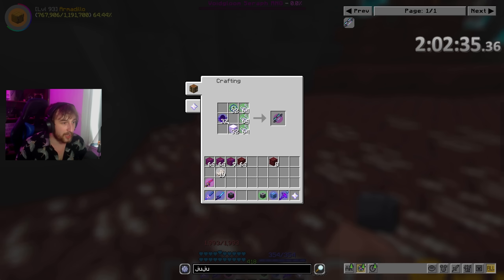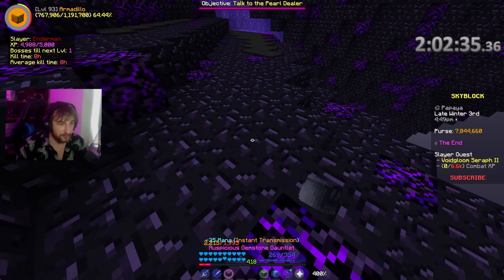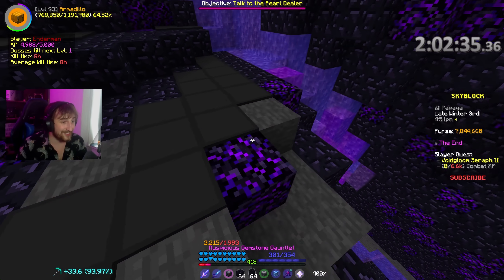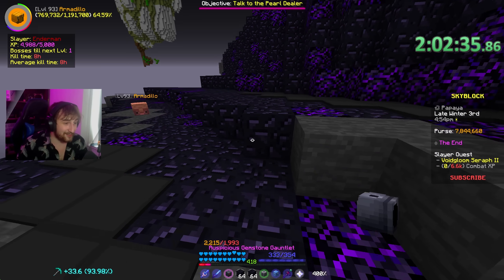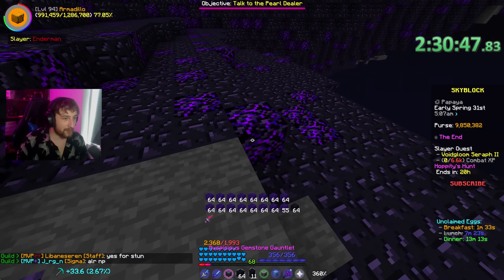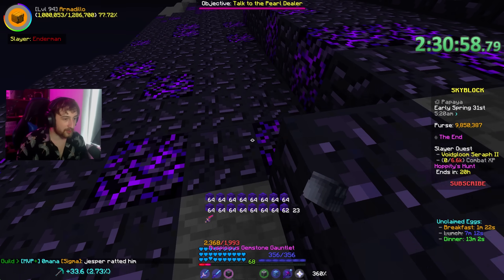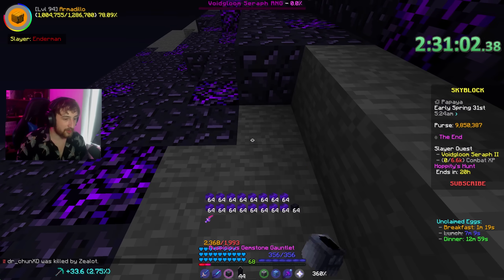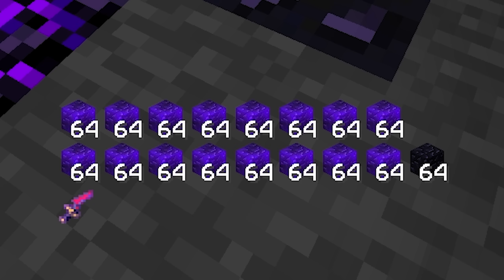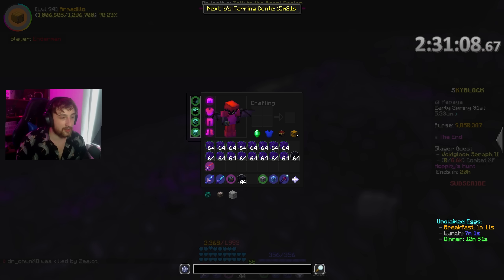What else do we need for the Juju? Oh yeah, 16 stacks of Enchanted Obsidian. I'll just mine it here. Doing the exact same thing but with Obsidian this time. So exciting. Just finishing up on the Obsidian - I put on the Inventory Plus mod, completely forgot this existed. It's actually a game changer when you're doing stuff like this. As you can see right there, I've got all 16 stacks. Took literally no time at all.